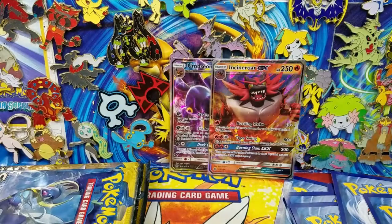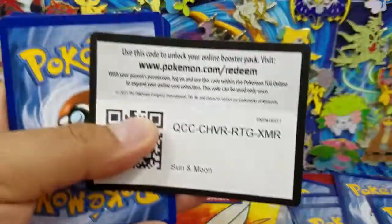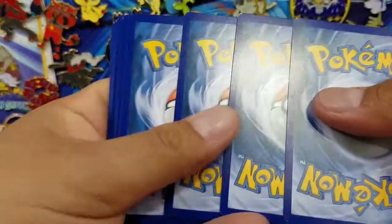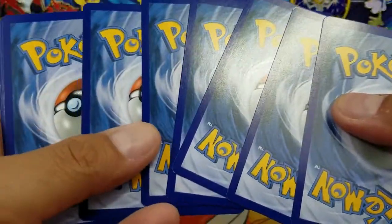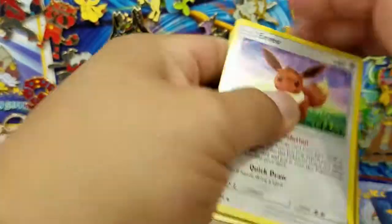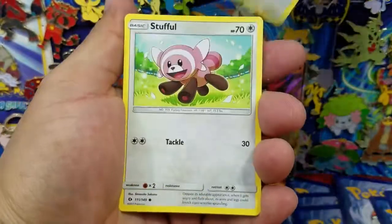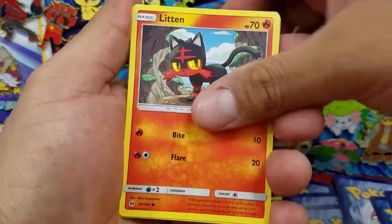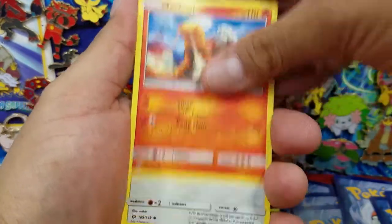Let's go, box! Give me something cool, please — I beg you. Hopefully we can get something cool towards the end, perhaps a Hyper Rare or maybe a Secret Rare Ultra Ball. That would be really awesome — I wouldn't mind having crappy pulls and then pulling that towards the end.